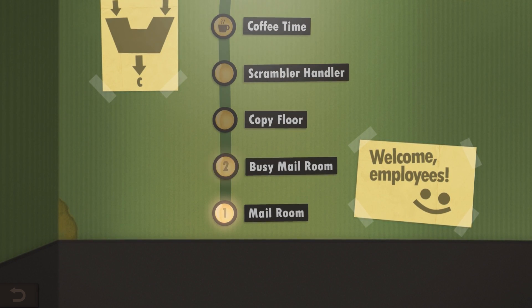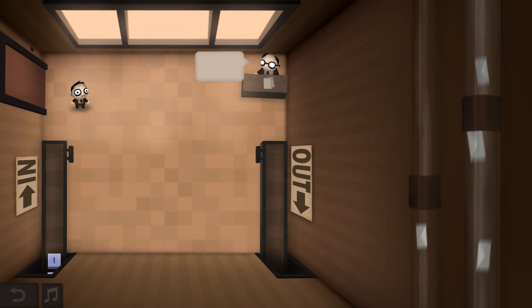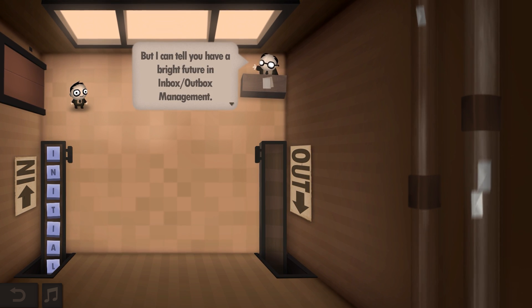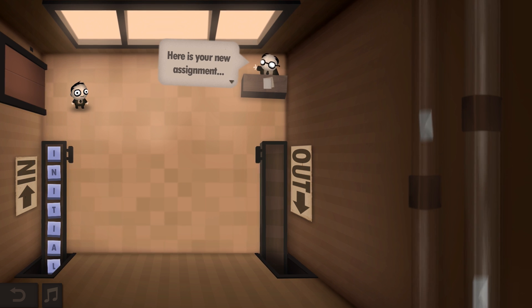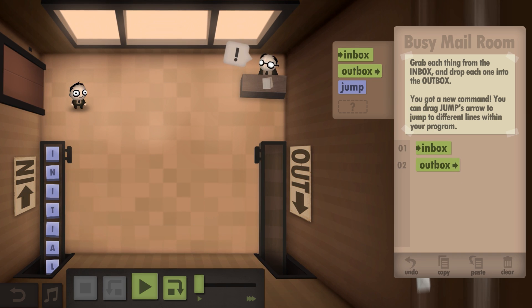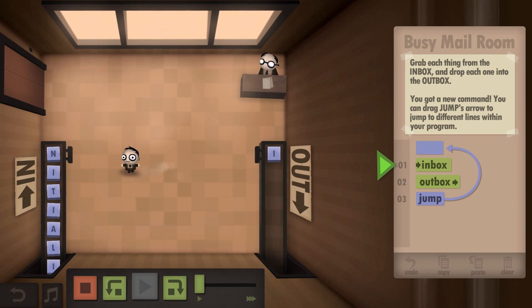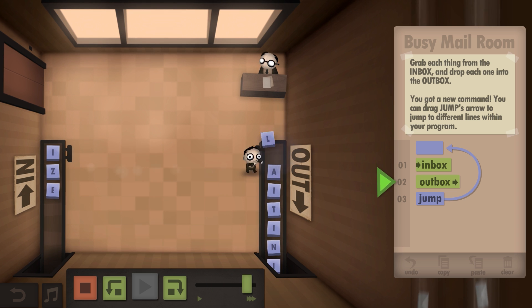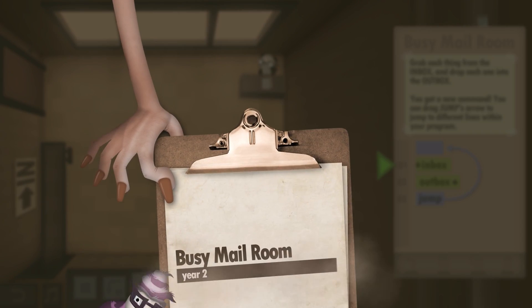The busy mail room — it took a year to get here. Congratulations on my promotion! Most people stress out and quit before making it this far, but apparently I have a bright future in inbox-outbox management. Here's a new assignment with the jump command. I'm guessing this is how you form very primitive loops. He goes, picks it up, drops it off, then jumps back up. I add the loop and watch the green arrow indicate which step it's executing. Super fast — nice, we're done.